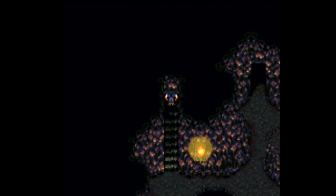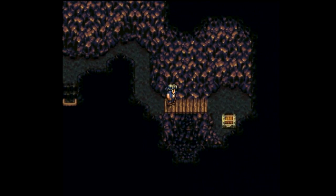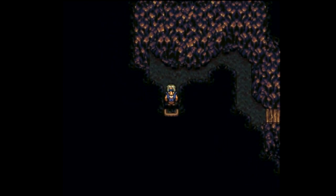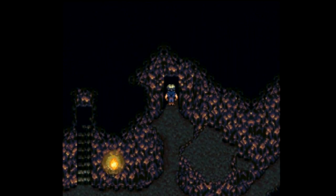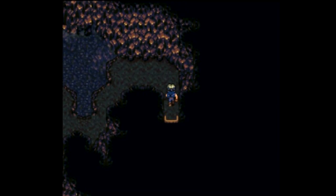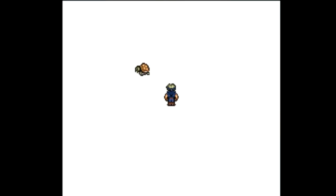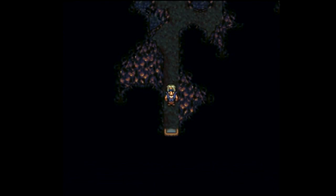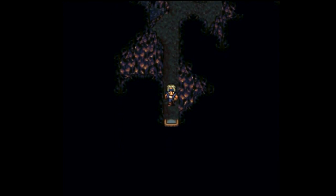We are back on the upper level. There's a treasure chest here containing a Thunder Rod that I am not going to get — it's useful early on but I'll avoid it for now. There's a recovery spring, always appreciated. One step away from it — seriously — let's just get back to the recovery spring, restore all health, and get out of here.